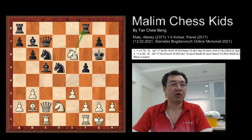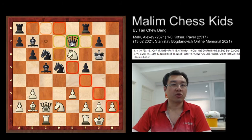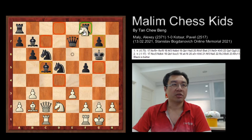After the fork, the queen would just move to f7 or e7. For example, if the queen moves to e7, the knight just captures and it's checkmate.